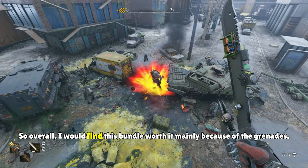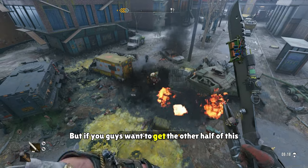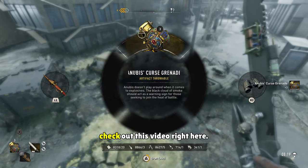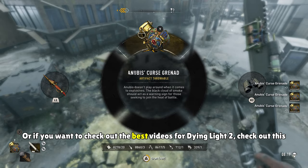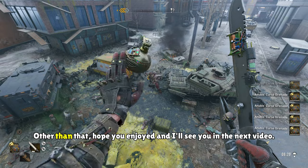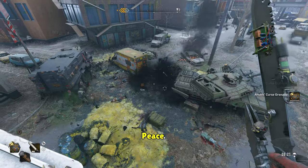So overall, I would find this bundle worth it mainly because of the grenades. But if you guys want to get the other half of this — because this is based off of the Anubis Jackal of Death bundle — check out this video right here. Or if you want to check out the best videos for Dying Light 2, check out this playlist instead. Other than that, hope you enjoyed, and I'll see you in the next video. Peace.